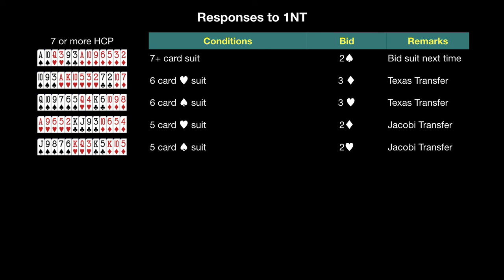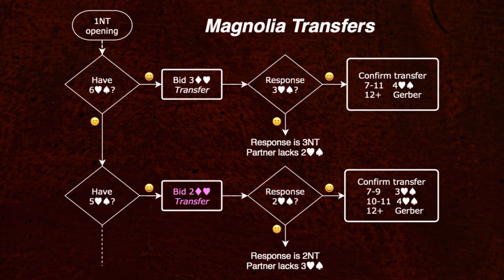If you do not have a 6-card major suit, then look for a 5-card major suit. The Magnolia bidding style uses a variation of the Jacoby Transfer Convention. Use the same process as the Texas Transfer but at the 2 level instead of the 3 level. Bid 1 suit lower than your major suit at the 2 level. For a 5-card heart suit, this would be 2 diamonds. For a 5-card spade suit, this would be 2 hearts. If partner has 3 cards of your suit, then partner will immediately say transfer and at their turn will bid your suit at the 2 level. Otherwise, your partner will decline the transfer and will bid 2 no-trump. If partner accepts the transfer, you then confirm the transfer intent: with 7-9 points, bid 3 of the suit; with 10-11 points, bid 4 of the suit; with 12 or more points, investigate the possibility of a slam contract by initiating the 4-club Sliding Gerber Convention.